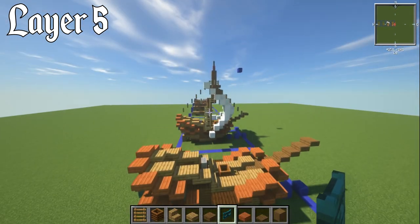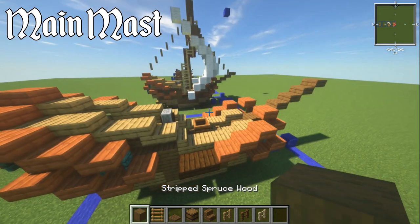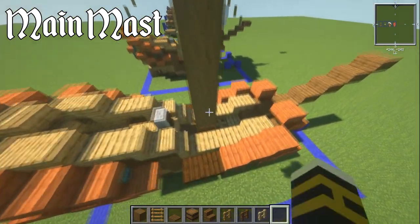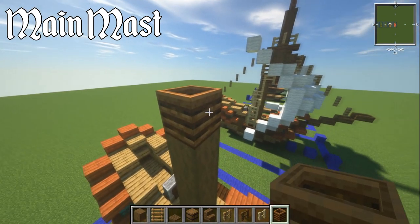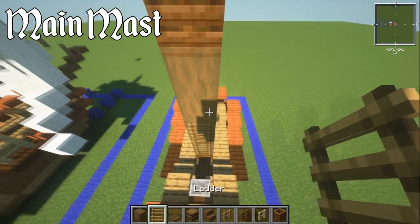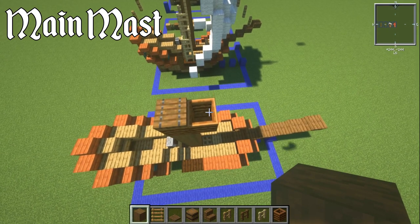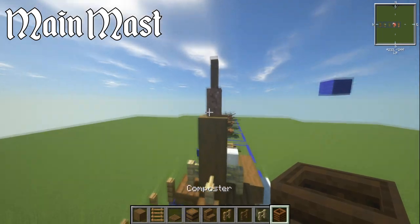For the mast, grab stripped spruce wood. Where we've already got the composter, add five blocks to it: one, two, three, four, five. Then place a composter or barrel — either works — and also put one going forwards. You can put a ladder up the back of this all the way up, then cap it off with a spruce trapdoor. Then have six blocks of stripped spruce: one, two, three, four, five, six, then a block of granite wool, and a spruce fence on top.